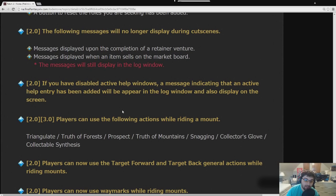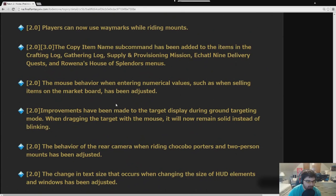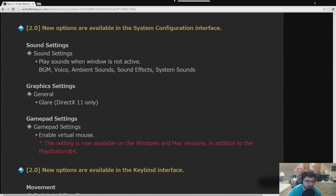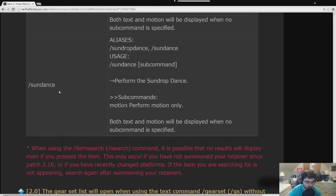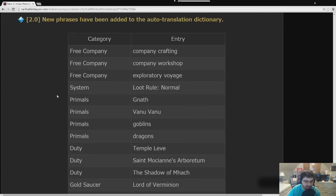Players can now use gathering actions and other actions while riding a mount — finally! You can also use waymarks while riding mounts. Improvements have been made to targeting display and new options are available. Various system configuration changes were made including sound settings — being able to reduce volume when the window is not active is nice for broadcasting. New text commands for the new dances and cameras were added. Gear set list will open when using the /gearset text command. New phrases have been added to auto-translate.